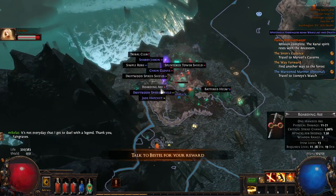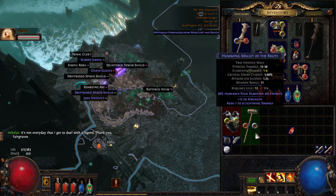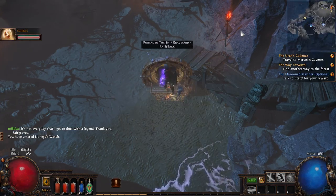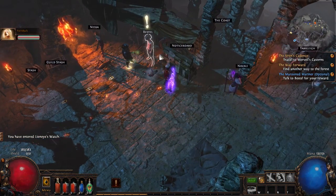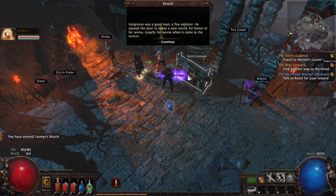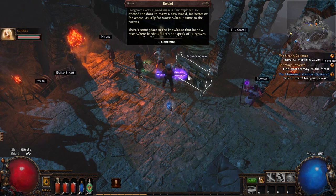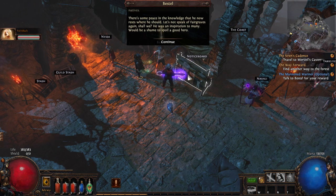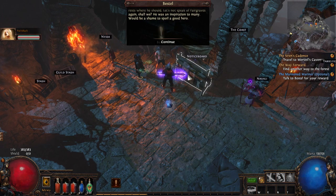I stood as far away from him as possible. I didn't even look at him. Alright, this mallet sucks. I usually don't identify blue items. Pat opened his portal — it's a portal to the money dimension. 'Fair Graves was a good man, a fine explorer. He opened the door to many a new world, for better or for worse — usually for worse when it came to the natives. There's some peace in the knowledge that he now rests where he should. Let's not speak of Fair Graves again. He was an inspiration to many — be ashamed to spoil a good hero.' Oh boy, we get a skill point.